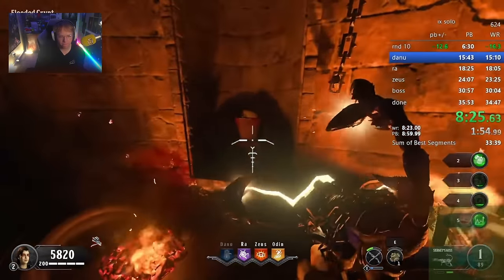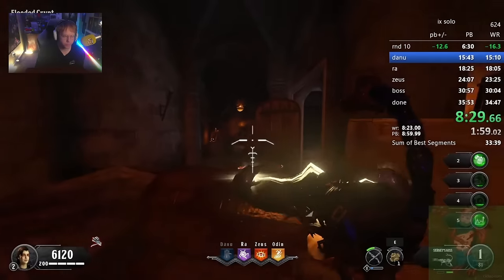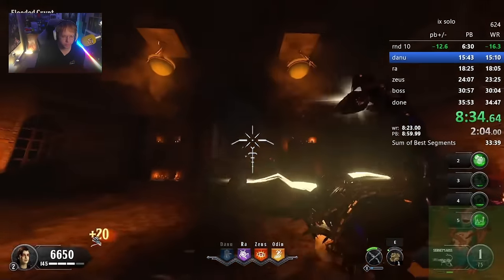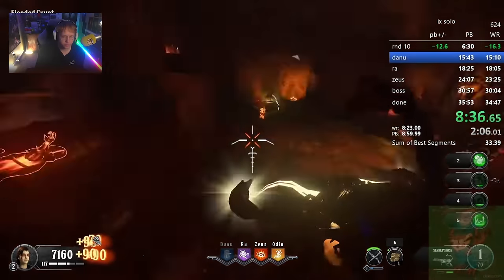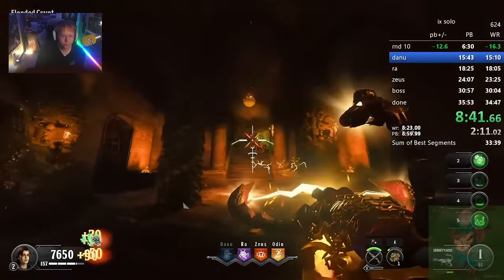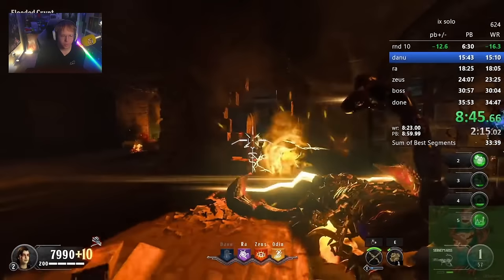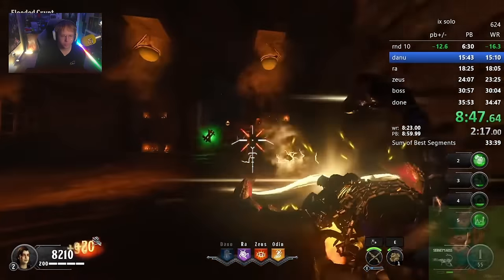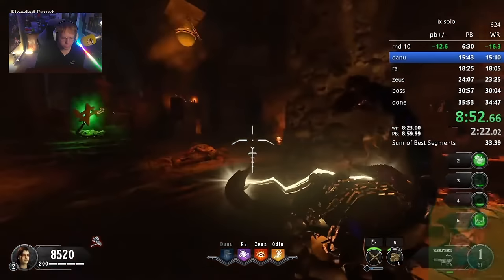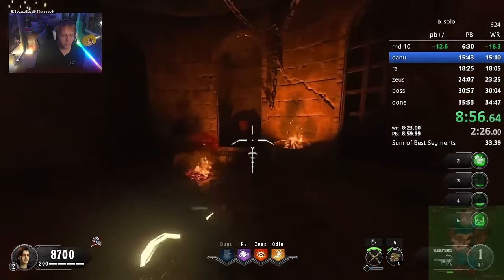It doesn't really matter what spot the skull is at as long as it's not in the bridge to the shield room, because if it's up there then you're out of the way and you don't get to this room. It's not really about getting the skull done - it's more about ending the round, and obviously you have to be in this room to get the skull done anyway. If you're quickly running between different locations on the map, that's going to breach the spawns and just slow down the round overall.